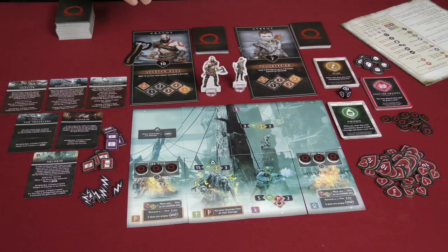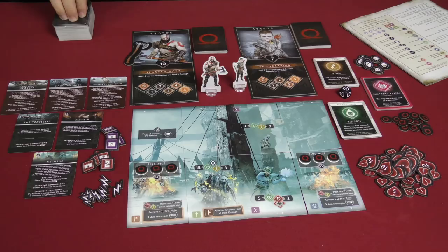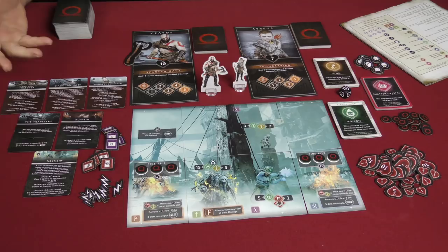God of War, the card game, is a cooperative deck-building game where players are going to have their own deck of cards to start with, and then they're going to be able to upgrade their decks using different cards that are flipped over for scene activations later on in each round. The way that you win the game is by successfully completing two scenes and then defeating a final boss.